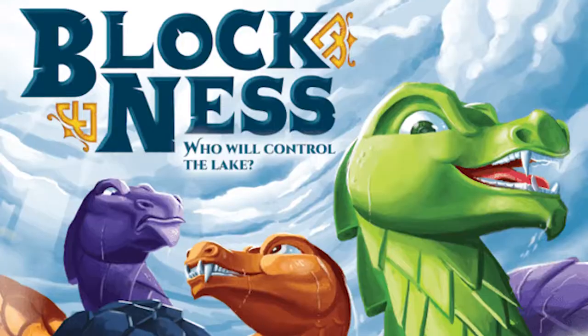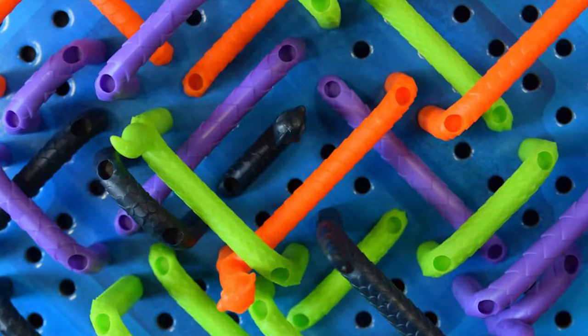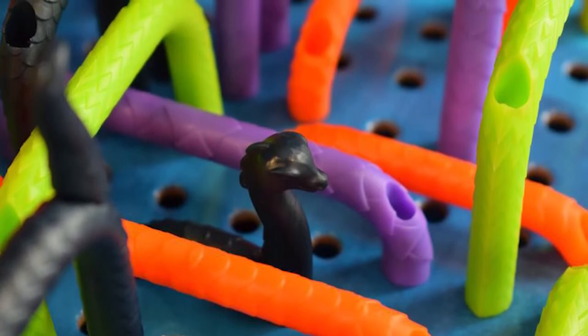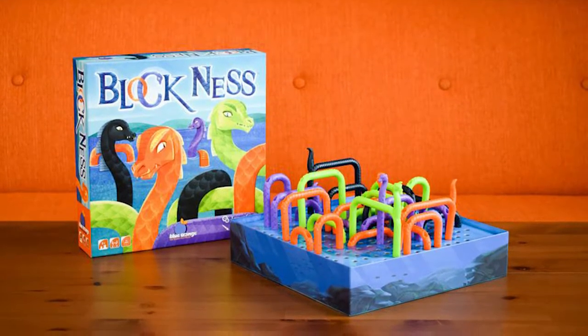Hey guys, welcome back to the Unfiltered Gamer board game review. Today's game is Blockness by Blue Orange Games. It plays two to four players, takes about 15 minutes, and is for ages eight and up. In Blockness you are one of several Loch Ness monsters trapped in the loch, trying to extend yourself to show off your greatness to tourists — but other Loch Ness monsters are doing the same, trying to block you. You'll be placing pieces, attempting to circumvent your opponents, placing your head and tail to elongate yourself.